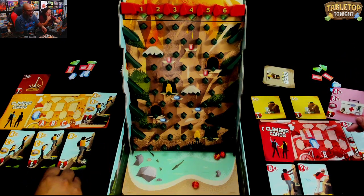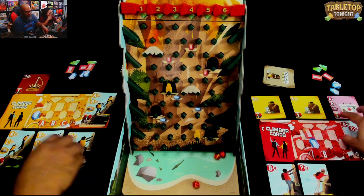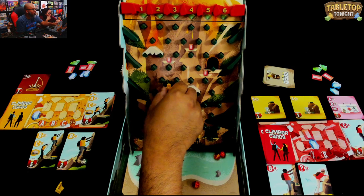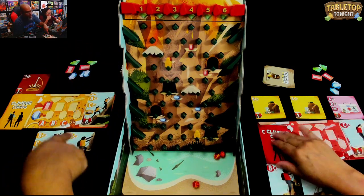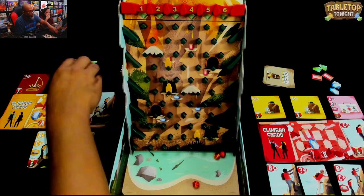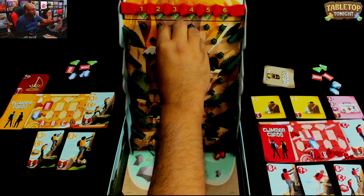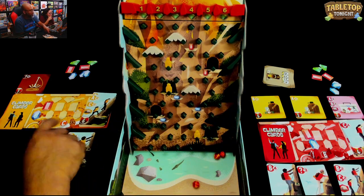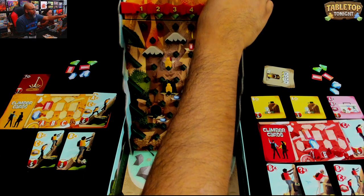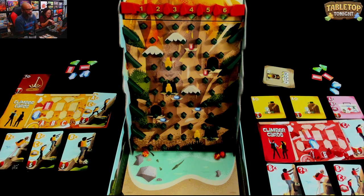I got my gem! It hit mine but didn't knock it off. My go - I'm gonna do A2, C2, and a boulder blocker. A2: one, two and I get a red gem. C2: one, two and I get to jump here. I get a boulder blocker - I'll put that there. Dropping number six. Oh No Volcano! Lucky! Back to Michelle.